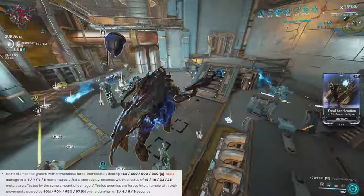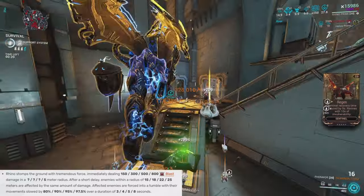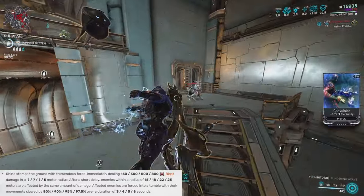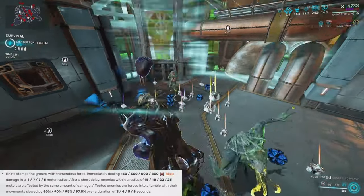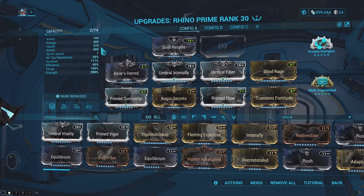Finally we have his last ability, Rhino Stomp. As the name implies, Rhino stomps on the ground with tremendous force, dealing blast damage in an area. The moment he stomps, enemies are forced into the air and kept in a slow-motion falling state for a certain period of time. This ability is really good for crowd control — you can stomp, have enemies float in the air, and instantly kill them with any weapon you have.